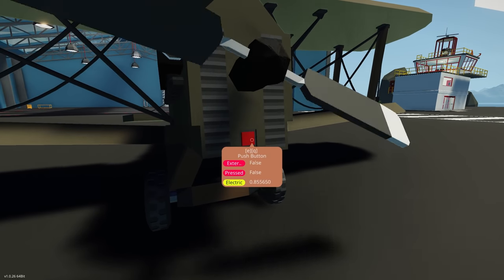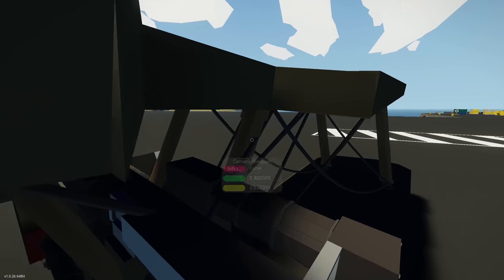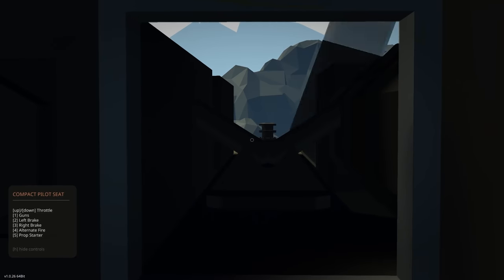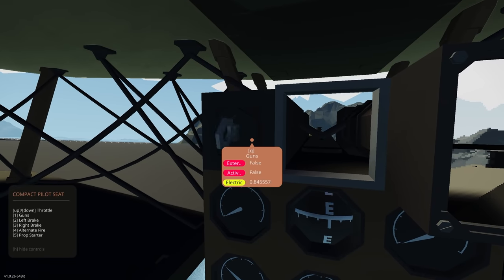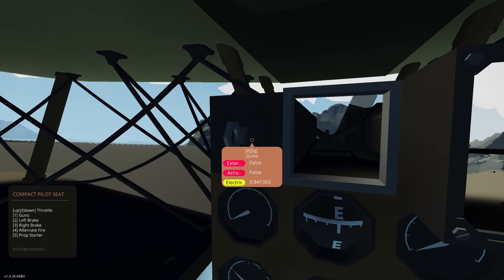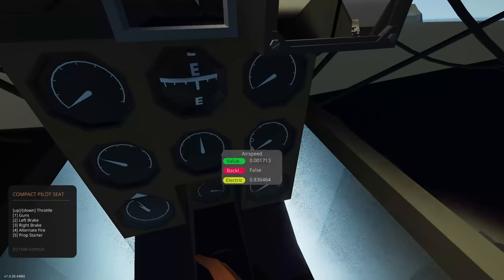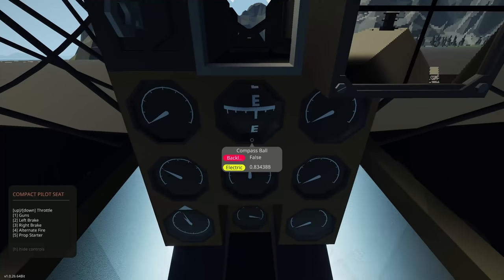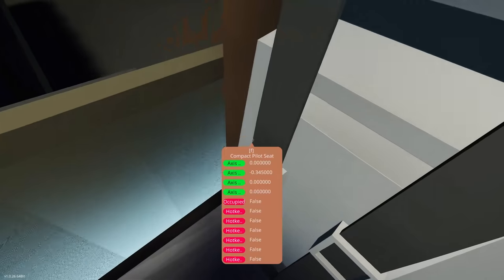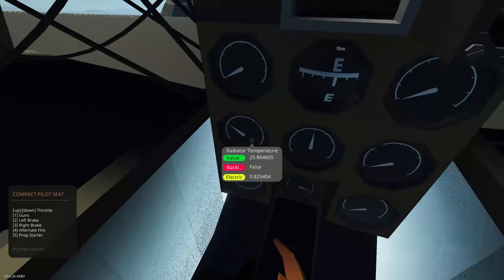This appears to be a hand crank button. Apparently this does have a laser dogfight capability, which sounds pretty cool. It looks like we have a gun sight and guns which you can turn on and off. You can alternate fire as well. We have a clock, and these XML pieces on the slide are causing a bit of glitching. Controls include prop starter, alternator fire, left and right brake, guns, and throttle. There's not much else besides dials for fuel temperature and so on.